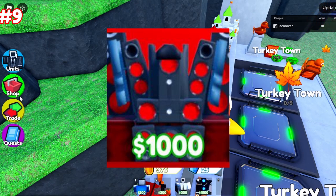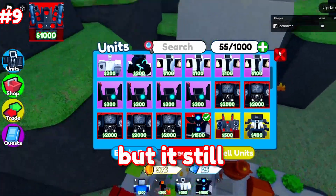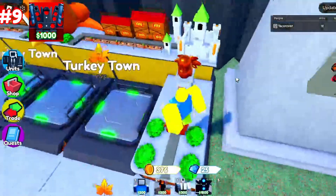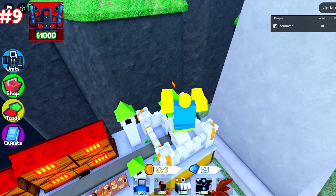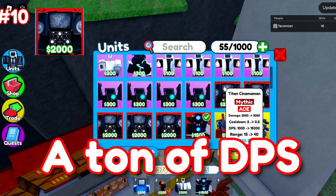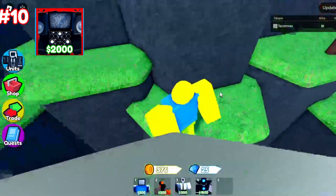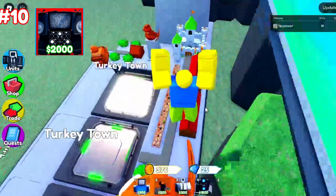Next up, we have the Upgraded Titan Speakerman. This unit isn't used for much because the Upgraded Titan Cameraman is just better, but it still is a Mythic, which makes it rare. It's not as bad as the last unit on this list, which is the Cinemaman. It does a ton of DPS, a ton of range, and AoE, but it costs 2,000. The Upgraded Titan Cameraman is just much better in general.